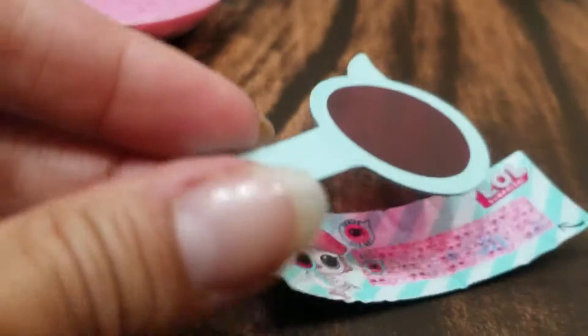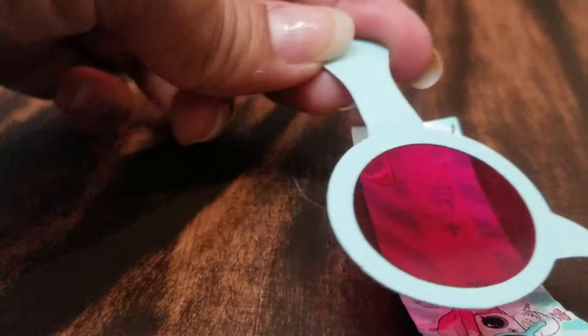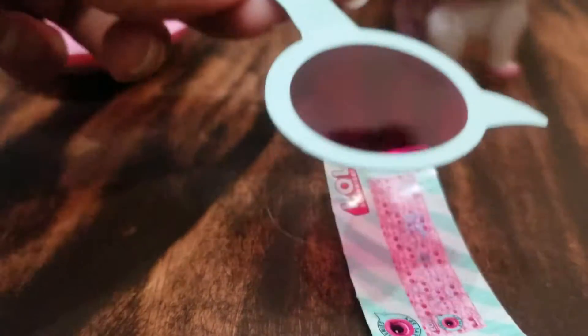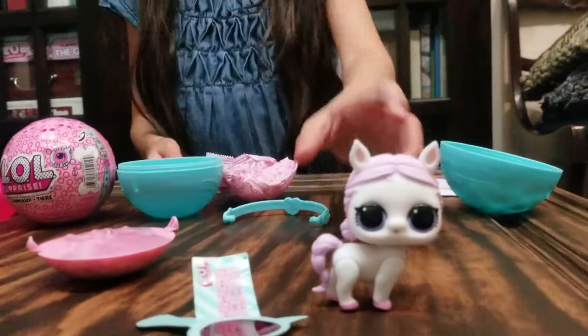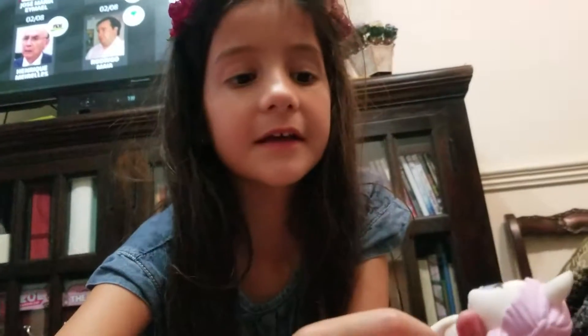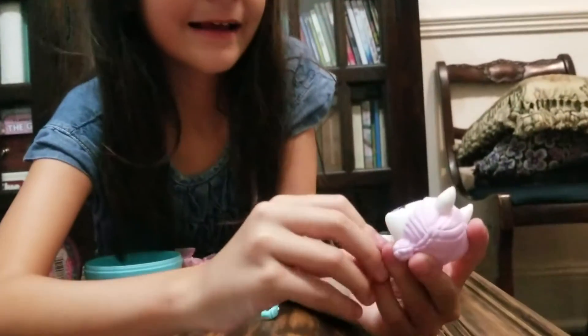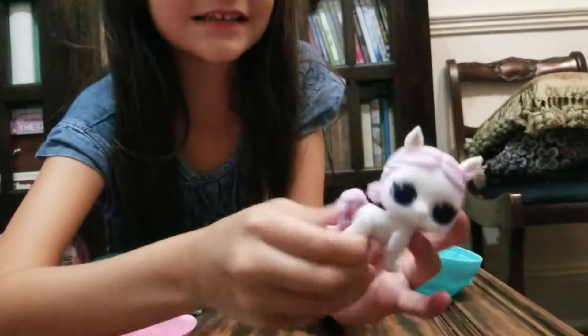I'm just going to start with the doll first because I want to see who it is. Who is it? I got a horse — I got a beautiful horse! So actually I am creating a family here because I have this one. I think it's Show Baby, and her pet is a horse.